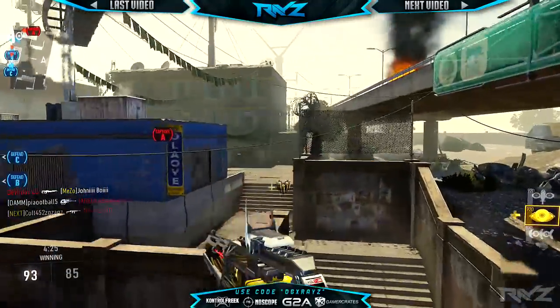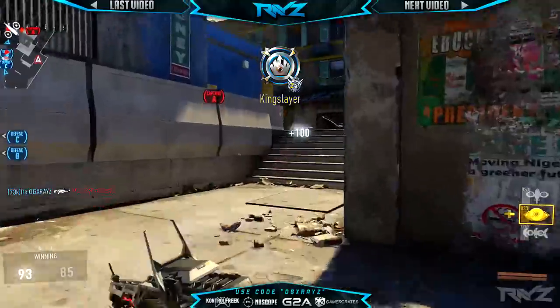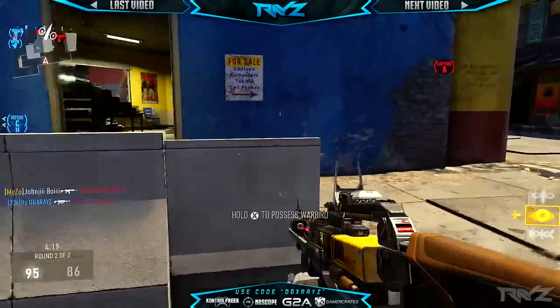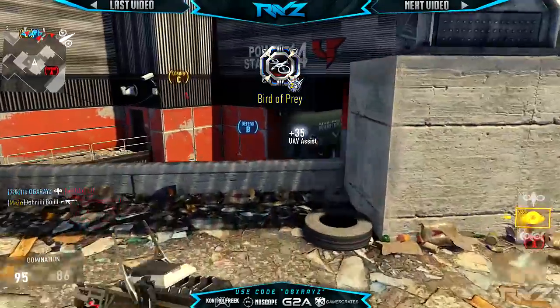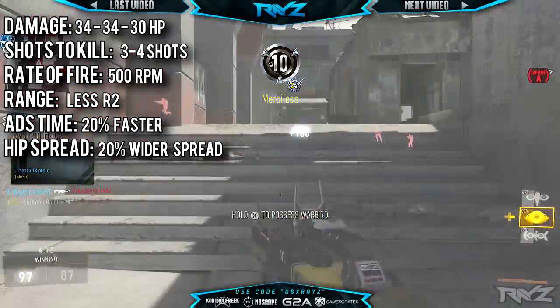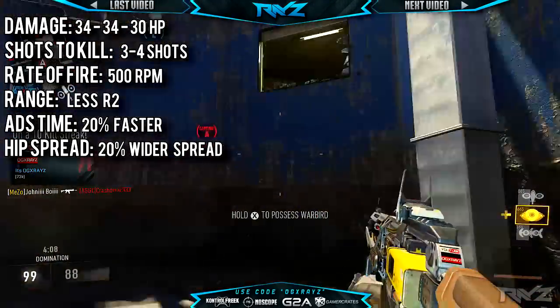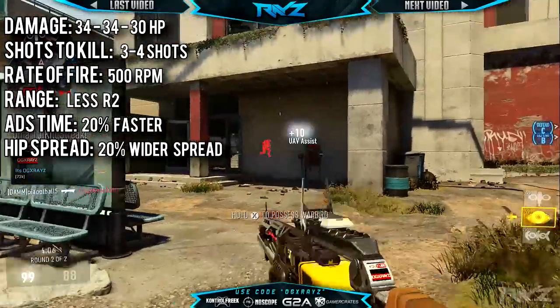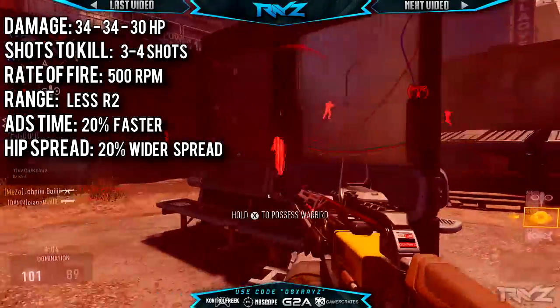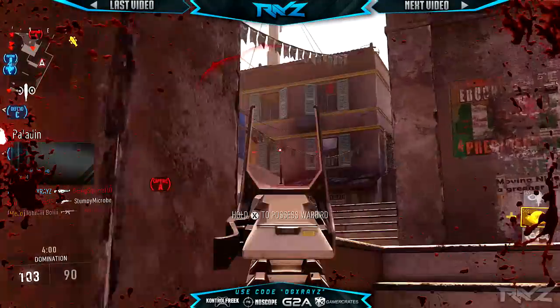The shots to kill is still a three to four shot kill. The rate of fire stays at 500 rounds per minute. The second range is going to be slightly decreased — around 200 less than the base — but that means the three-shot kill range is a lot further. The Gigawatt also has an ADS time that's around 20% faster, but it has a hip spread that's around 20% wider than the base AE4.